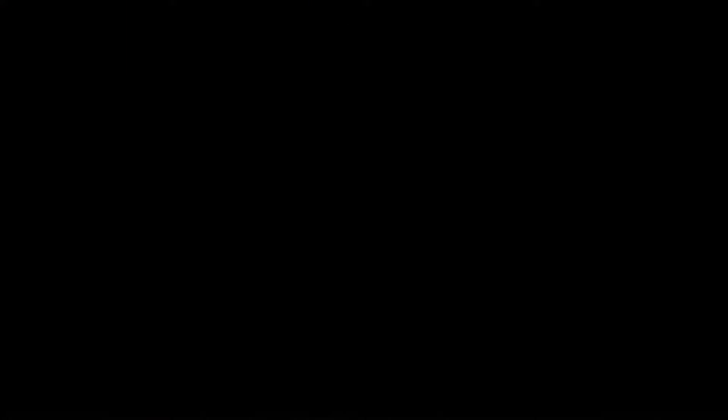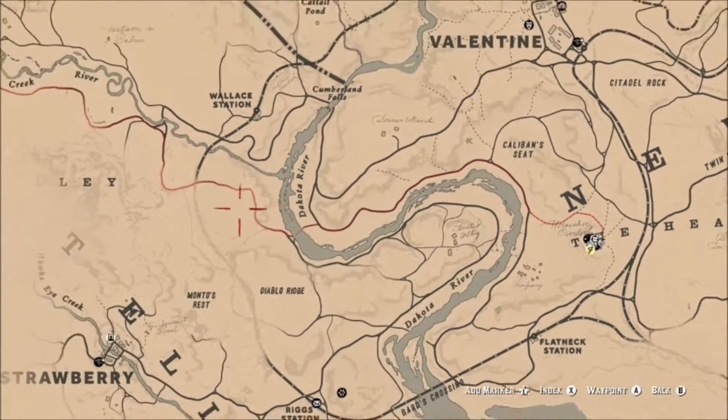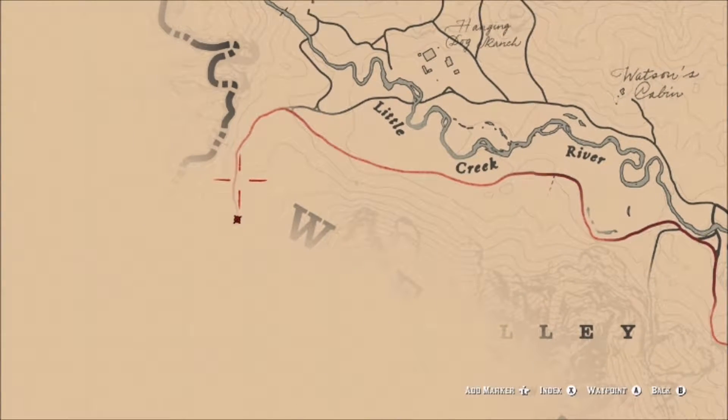Now if we look on the map, in order to find this buck we're going to have to head west and follow the trail that goes past Watson's Cabin, where we got our semi-auto shotgun, and then we'll head south.